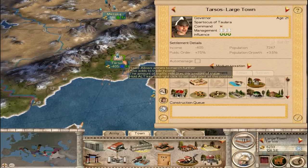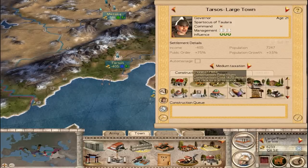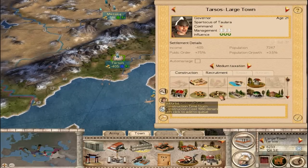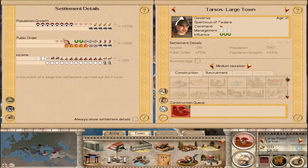Tarsus is actually in pretty bad public order, so we need to fix that. We could just do a bunch of little things — increase it 5 or 10 at a time — but we'd end up having to build something there every turn. I'm going to do something interesting and build some wells here. They're expensive, but I'll get plus 20 to health, plus a temporary 15% population growth boost, which will give me a little buffer to build something else in the meantime.